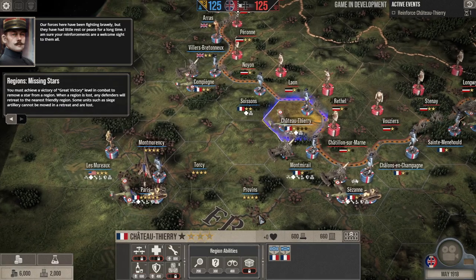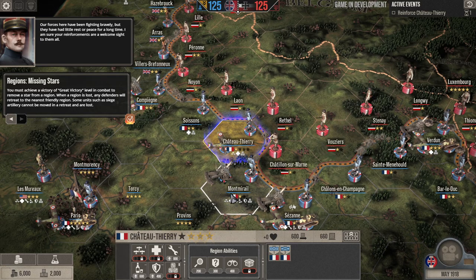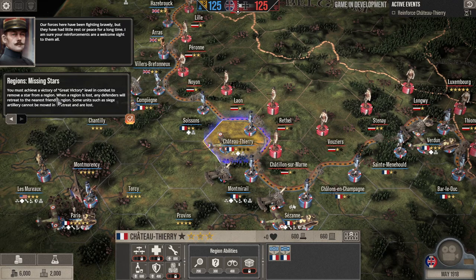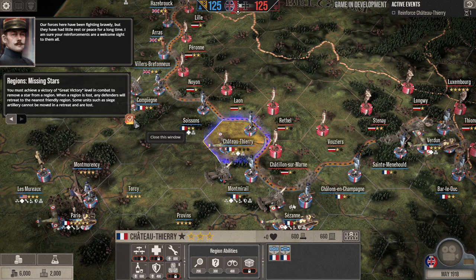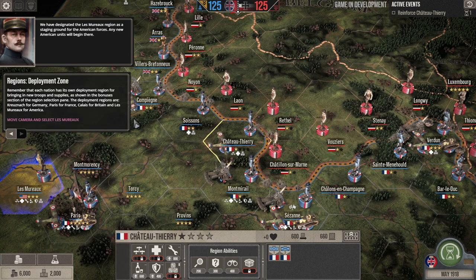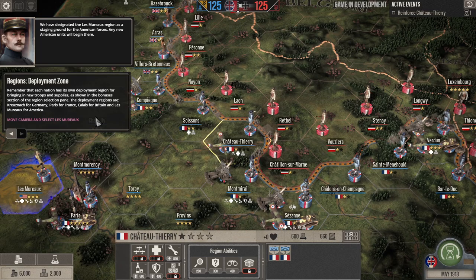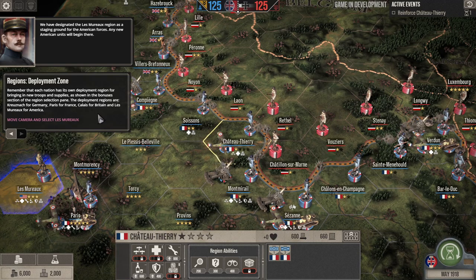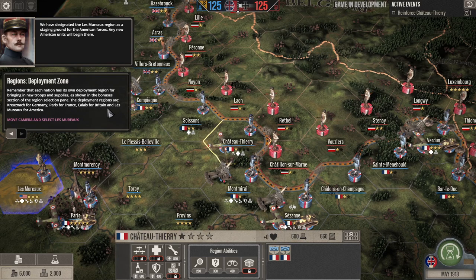The La Moreau region is designated as a staging ground for American forces — any new American units will begin there. Each nation has its own deployment region: Rousinac for Germany, Paris for France, Calais for Britain, and La Moreau for the Americans. You must achieve a great victory level in combat to remove stars from a region.